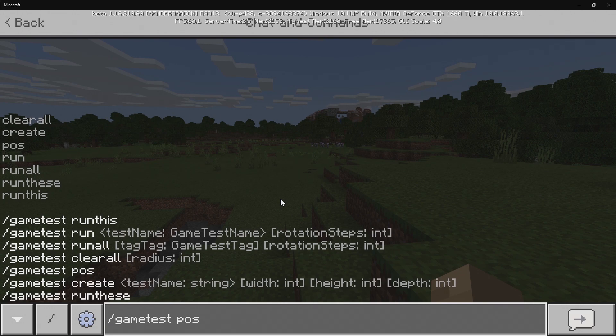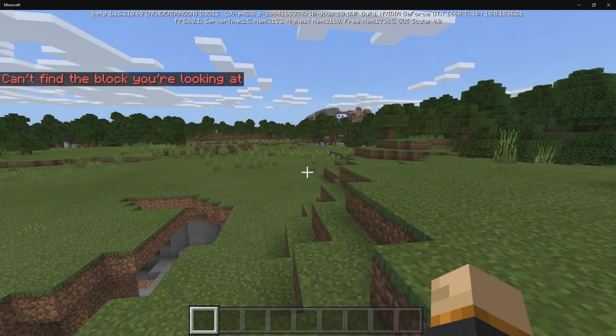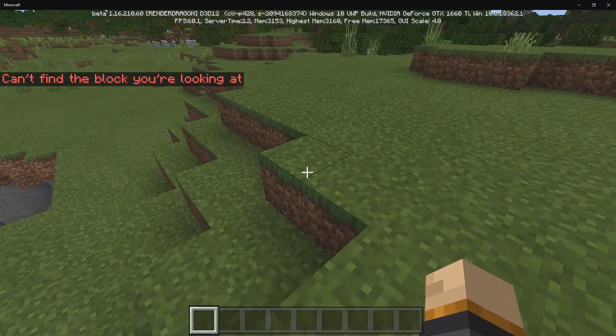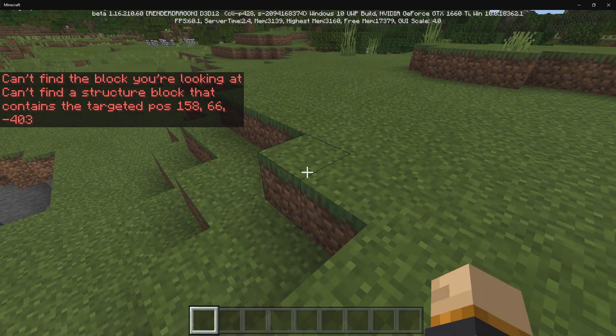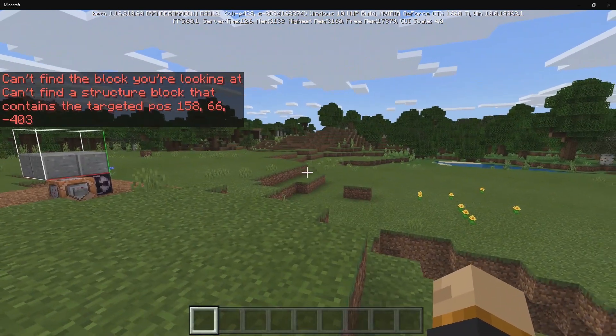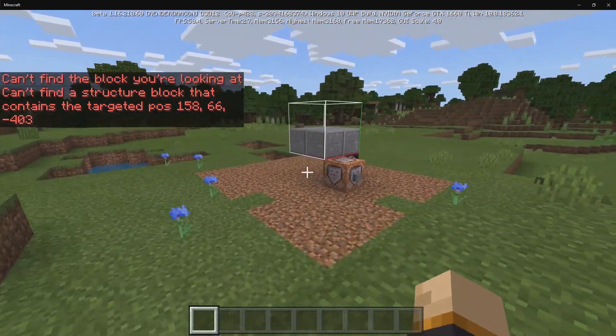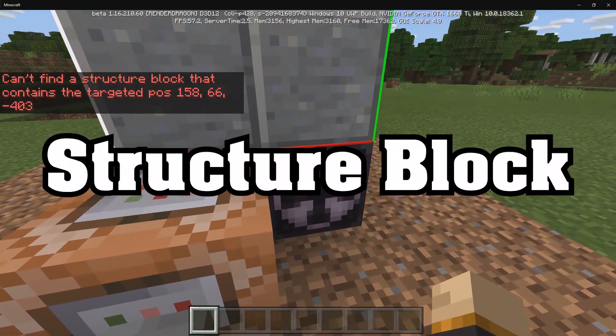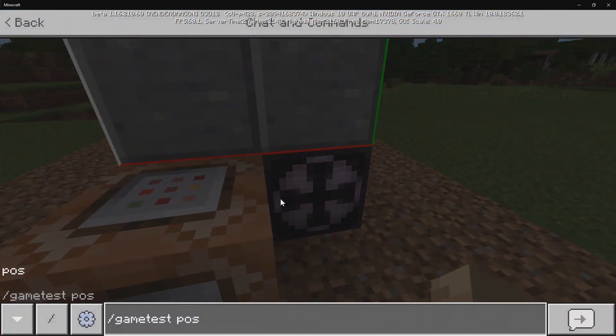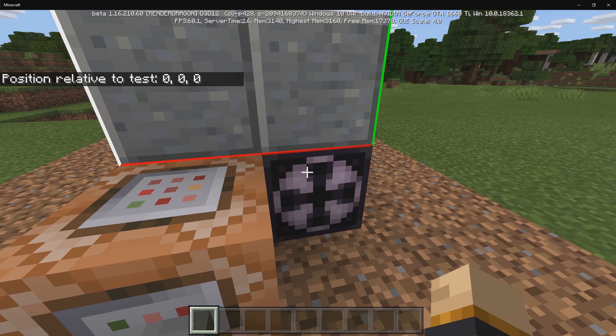We have Position, which is self-explanatory. When I press Enter, it's going to say it can't find the block that you're looking at. So if I look at a block and then do it, it tells you it can't find a structure block that contains the targeted position at whatever coordinates that is. But if I look at the structure block, then it's going to say Position Relative to Test 0, 0, 0.